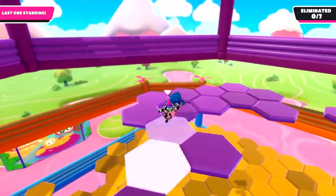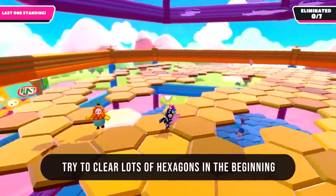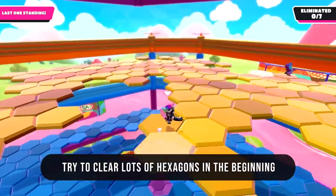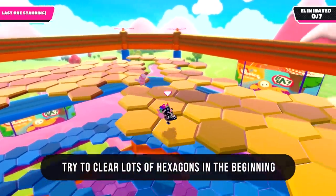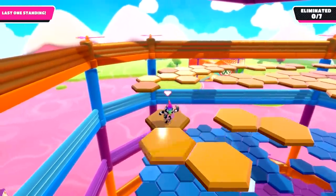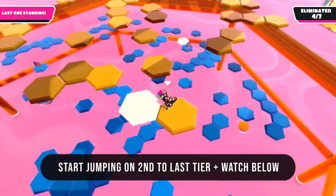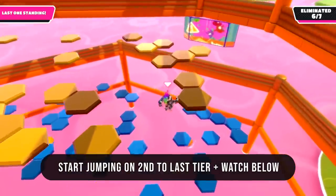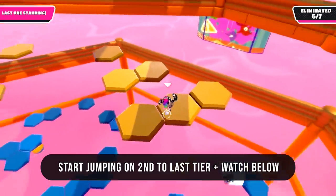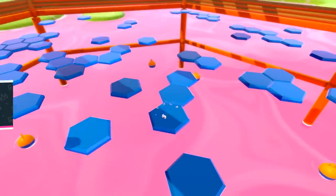Last but not least is Hexagon. Everyone's seen the slow-jumping technique near the end, but until the last two levels I think it's best to clear as many hexagons as you can so people above you fall through those holes to the bottom. Near the end, once you're on that last yellow level, start doing the low-jump technique while keeping an eye on the blue level below so you know where the most hexagons are if you need to drop down.